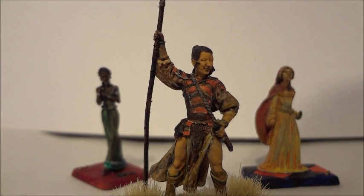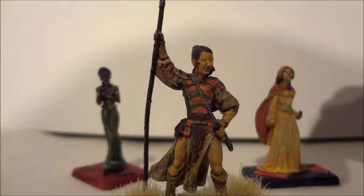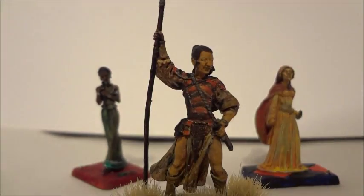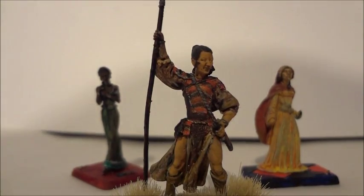Essentially the way I did her armour was I did each sort of band in a colour — band in orange, band in black, band in orange, band in black, alternating. Then I gave it a dark wash in brown. Both of the paints were in gloss to kind of give that shine. Then I did a wash to beat it a bit to make it look a bit worn. And then I just dry brushed over with some metallic — brass in the end. I'm very pleased with how it turned out.